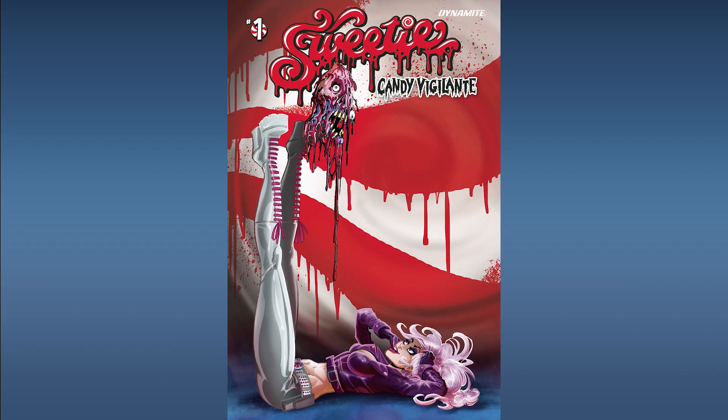Next up from Dynamite Comics, Sweetie Candy Vigilante number one. This is a dark humor-infused horror fantasy that tells the tale of Sweetie, a beautiful but unhinged well-meaning blood relative of the mythological Candyman. This one sounds like it has a little more promise and could lend itself well to a small or big screen project. Dynamite hasn't had a lot of titles optioned in the past, so this is still speculative. But in our opinion, this one sounds a little more promising than Siren's Gate. Grab it if you can, or put it on your B-list.